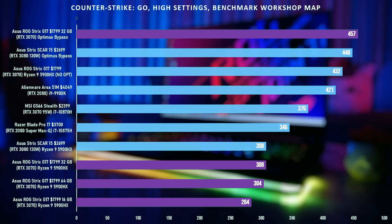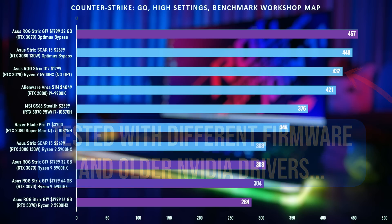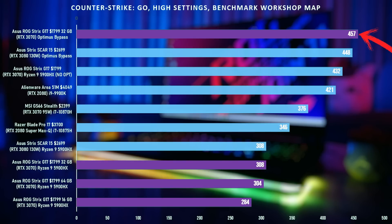The results for CS:GO are really interesting. With the 16 gig set of RAM we got 284 FPS, with the 32 we got 308, and with the 64 gig we got 304. When hooked up to an external monitor with 16 gigs we got 432 FPS, and after the RAM upgrade we got 457. The nice thing here is we're pushing the average frame rate above 300 FPS on a 300Hz display.